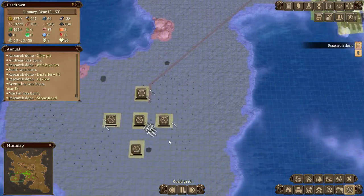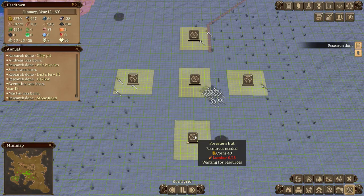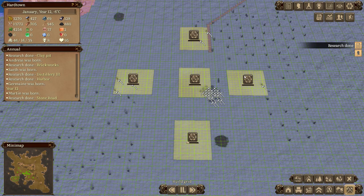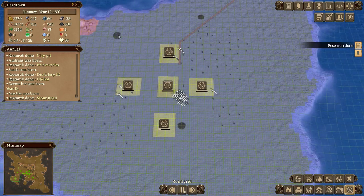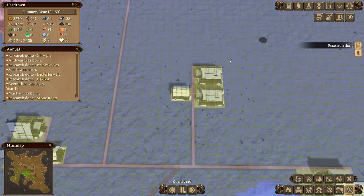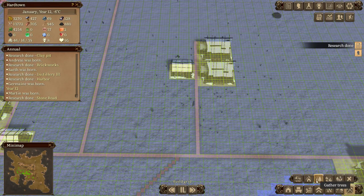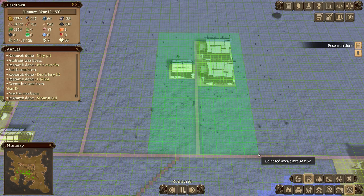I've placed not one, not two, not three, not four, but five forester's huts down here. We're going to get this area forested all to hell. And the one up here - we're going to get rid of it completely, don't want this one. So goodbye, there we go.